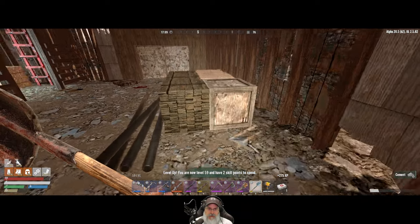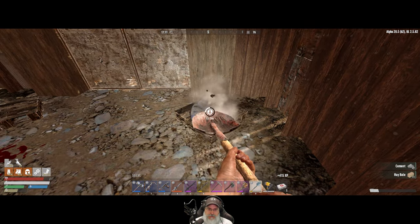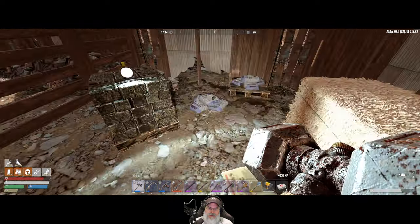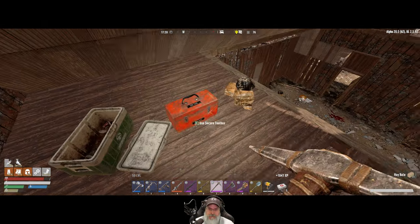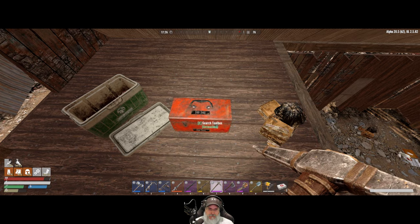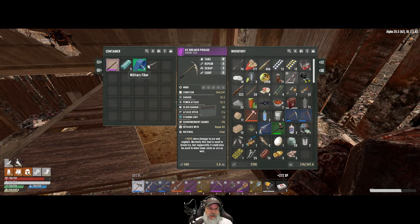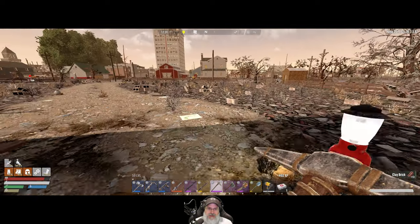We got two skill points to spend - I'll have to look at that, I don't even know what we're currently working on, totally lost track. Let's see what's in here - construction box with some nails, all right. All that for five pieces of cloth, seriously? Ooh, a lead ingot - that's nice. Military fiber too, we'll take that. That's probably enough bales to do what we need to do, so let's head on back to the DeShong.